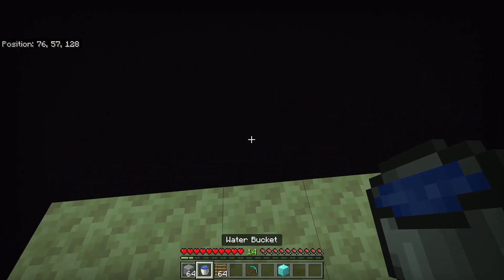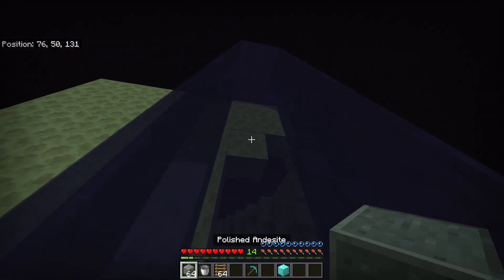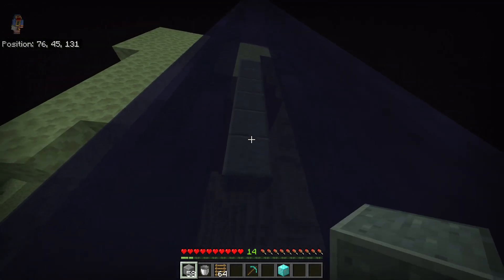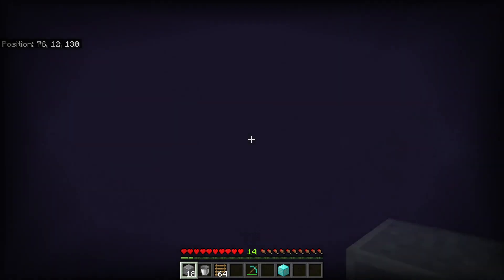Then you just want to place some water so it flows down, and you can jump right in and let yourself drop down. While floating down in the water, you want to continuously place blocks — just block after block — and you want to do this down to height Y12, and there you can place a block.